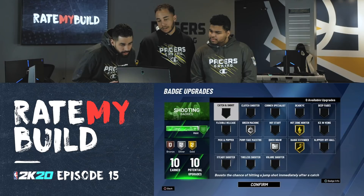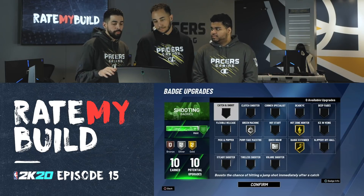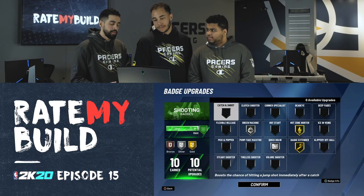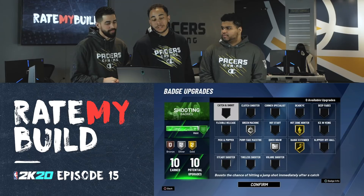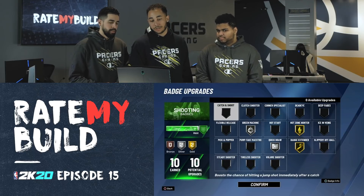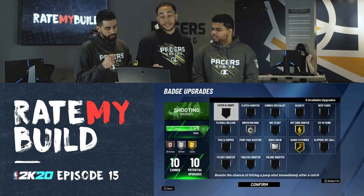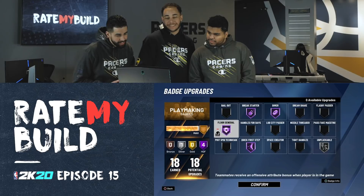Shooting: ten badges. Green Machine, Quick Draw — he has 38 three-pointer so Silver Quick Draw with 38 is good, that's what I use all year. Green Machine on silver is okay. Hot Zone Hunter is a must, definitely. Range Extender — I like it for a center if he's popping out. He's more of a popper. I would take off Green Machine and put on Catch and Shoot — you can go both ways, but I think it needs help making that first shot.